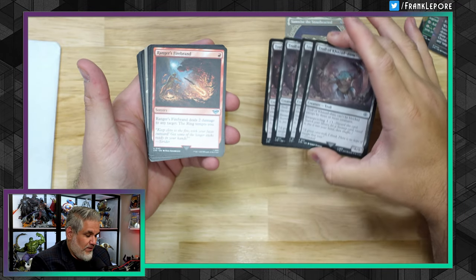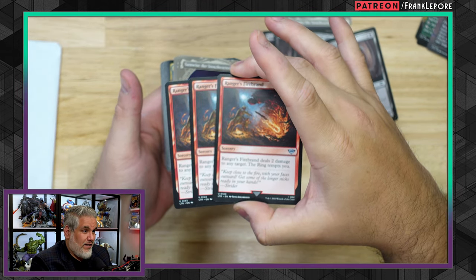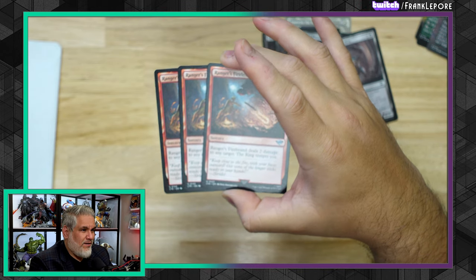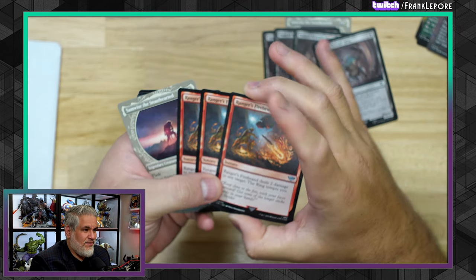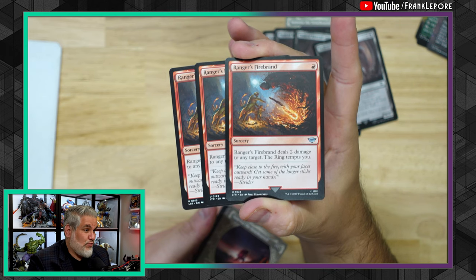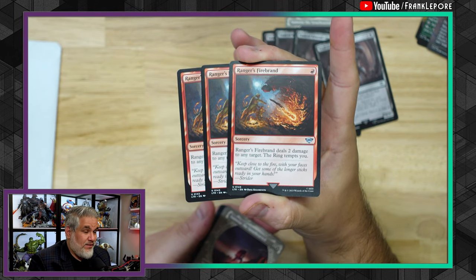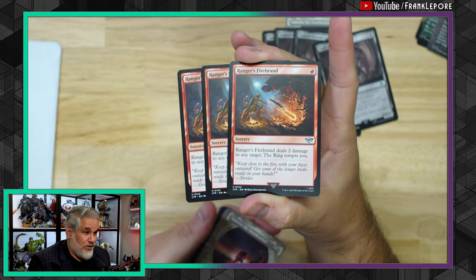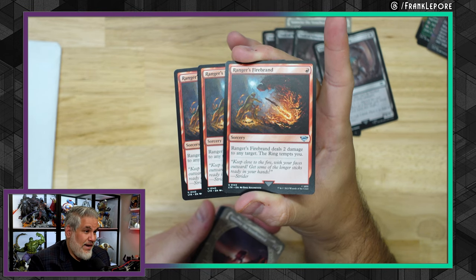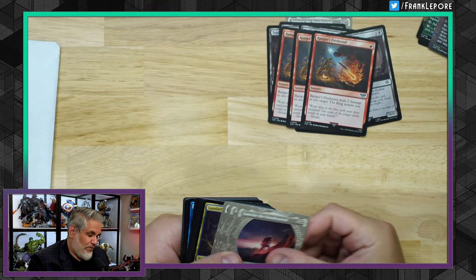That's why the Troll goes into Living End in Modern. Rangers of Ithilien — another fantastic shock variant. Except it's sorcery speed, but it kind of has to be, because if it were an instant it would be strictly better than Shock. When you're designing a card like this, you need one downside — either it costs more, there are limitations on the target, or it's a sorcery. This one has no target limitations, costs the same, and is just a sorcery, but the ring also tempts you. So you're trading instant speed for the ring tempting you.